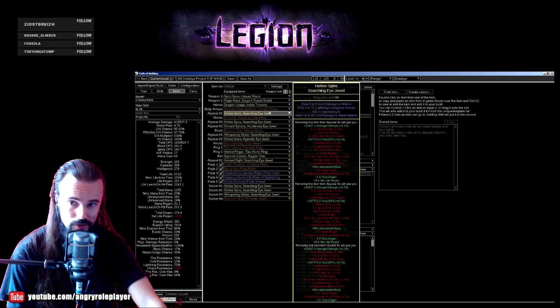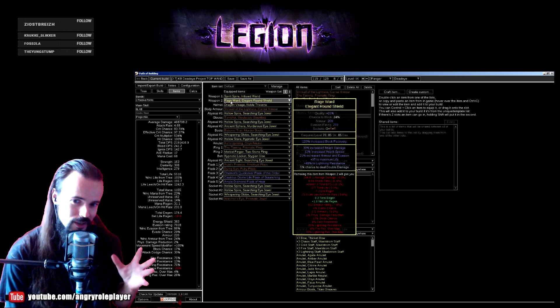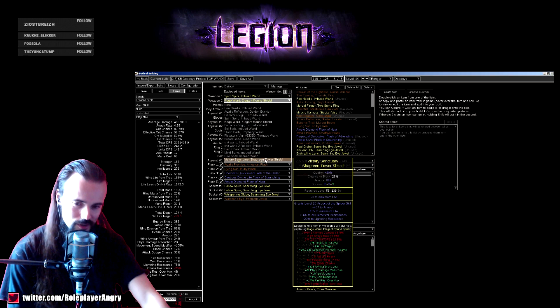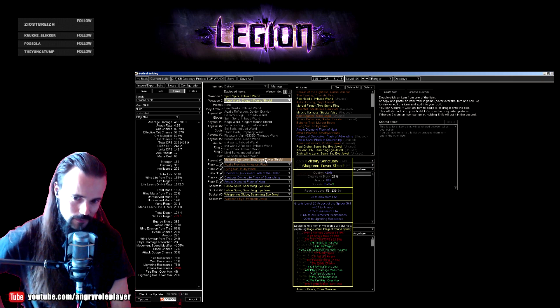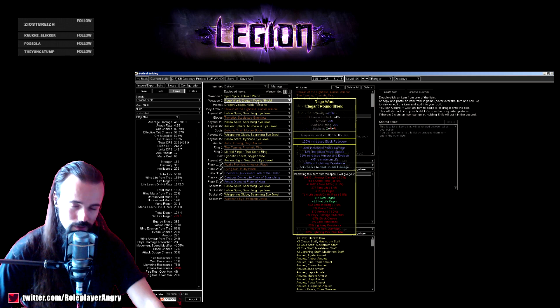The Imbued Wand needs 188 intelligence, so it's somewhat more manageable — about 24 less than Piscator's. For the offhand, we'll be using an Elegant Round Shield with attack damage, attack speed, some life, and you can also craft double damage on it. This is your ideal shield because this base can get attack damage and attack speed, which is exactly what you need — it's a pure DPS shield with some defense. I currently run one with Aspect of the Spider, life, and resistances, which was cheap to get this league.